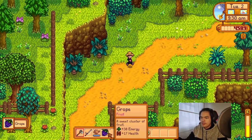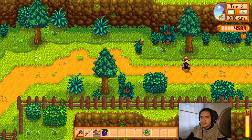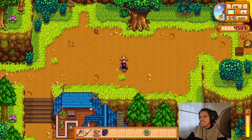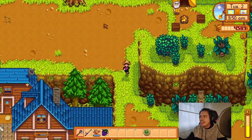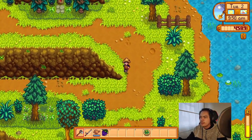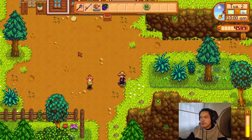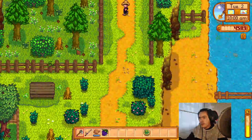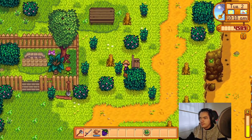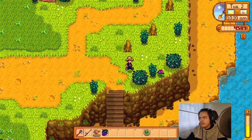Got some grapes here — those drop in the fall. Never mind, I'm not actually a farmer IRL so don't listen to me. I don't know if berries actually grow in the same bushes as the spring ones. We're going to go to the community center. We're checking for foraging items — it's either these things aren't ready yet or you can't really do anything with them.